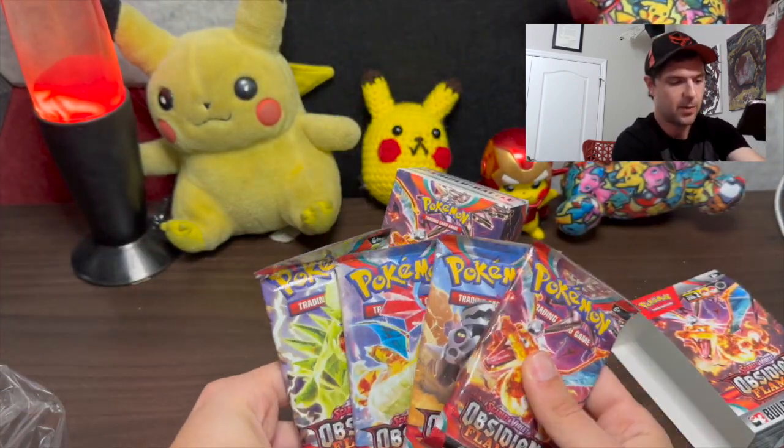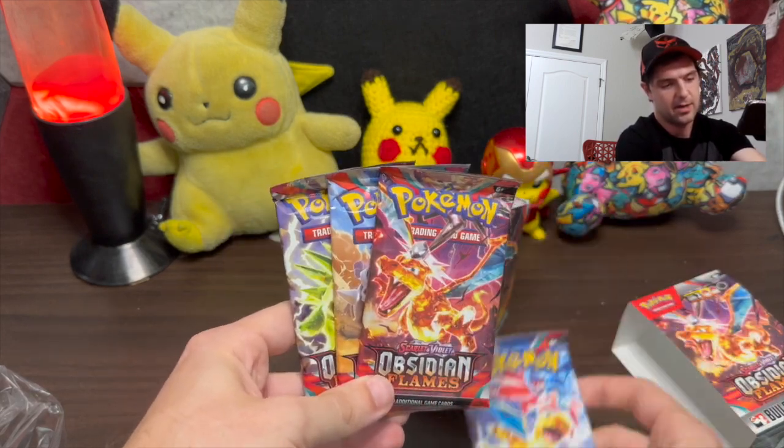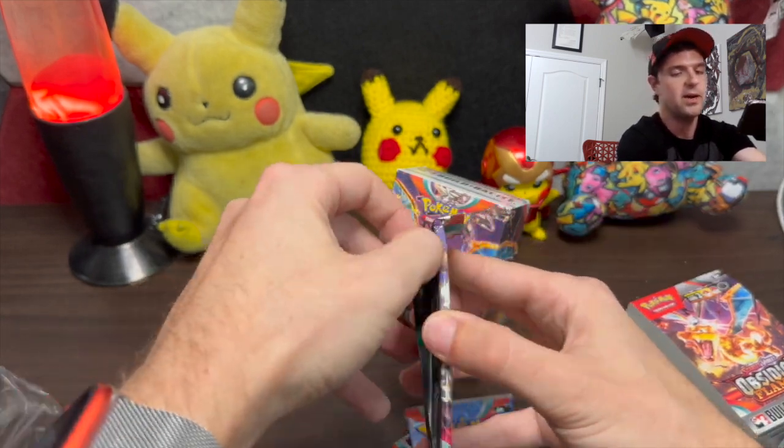So there you have it — the four packs. You have a few different arts: the Dragon Knight, the Charizard, the Tyranitar, and the Varum. Let's start with the Tyranitar and see what we got.